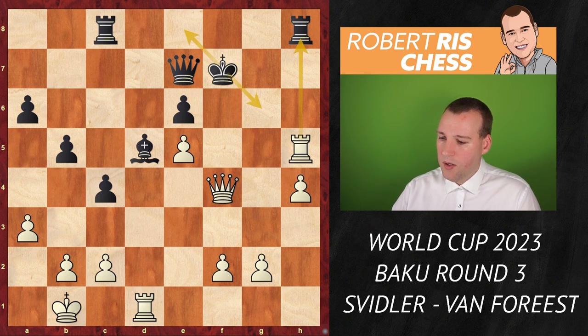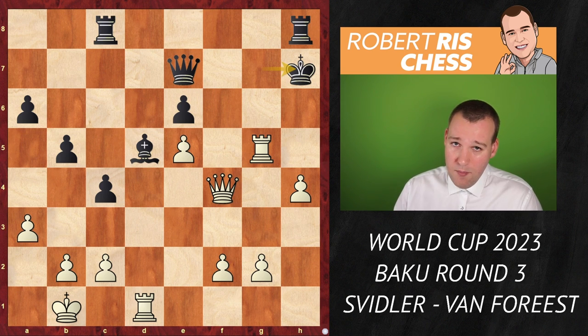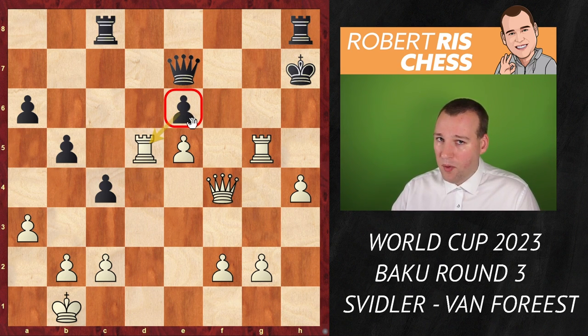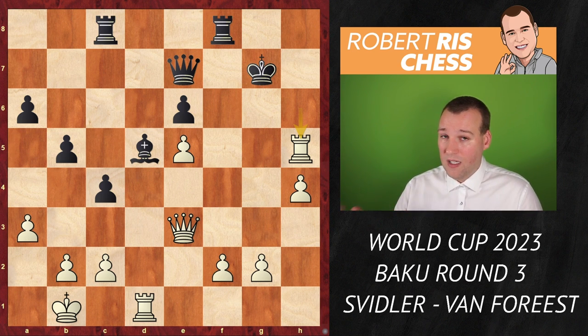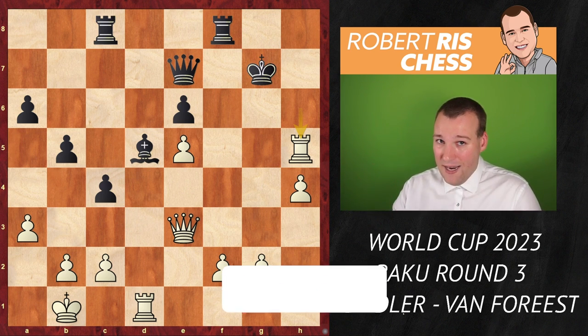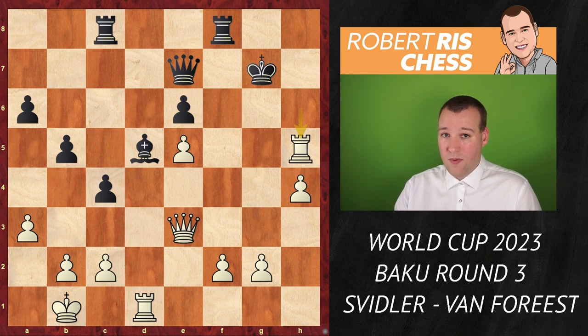Going back to king g7 instead — is that a better practical defensive attempt? Not really. There is also rook g5 forcing the king to the h-file. Whether king h6 or h7, it comes down to the same: rook takes d5 deflects the e-pawn, and after e takes d5 it's queen f5 check, king h6, and queen g6 is checkmate. There were probably ways to prolong for a few more moves, but after rook takes h5 black's king is open and losing the bishop leaves him in a hopeless situation. This is my favorite game of the round — I hope you enjoyed it and learned something. We'll keep an eye on the World Cup. See you soon!